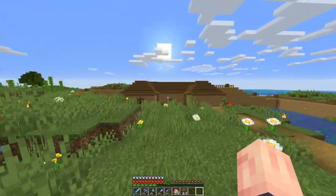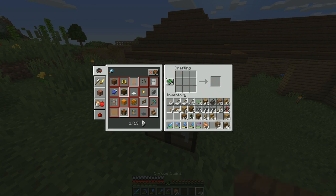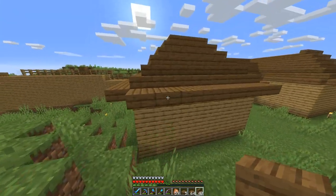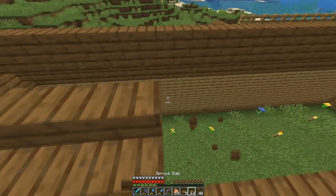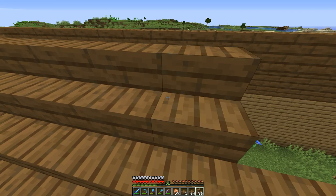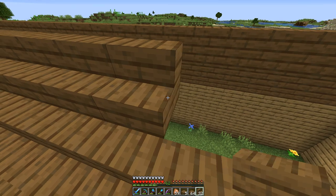Yeah, this looks pretty good so far, actually. I think I am going to finish this last little row of stairs and then fill in the rest with slabs. Let's make some more slabs. I kind of want to add some stone too, but I don't know where I could put it — I could put it in the corners or do a window design, but I don't think I'm a good enough builder to figure out what to do with it.